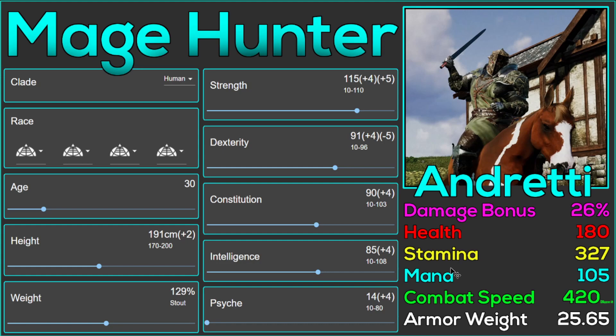People don't realize they have the highest strength and the highest potential intellect of any human race — or any human clade. So if you wanted to, let's say you got tired of playing the foot version of this build, you could age your character up to 60, get real fat, get your intellect super high, and become a god-tier fat mage.